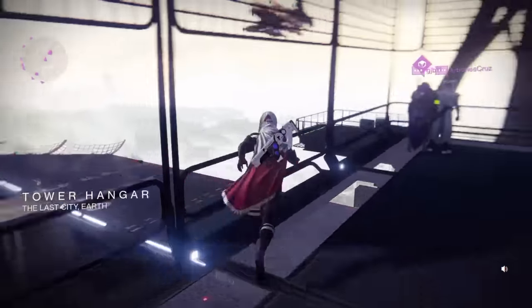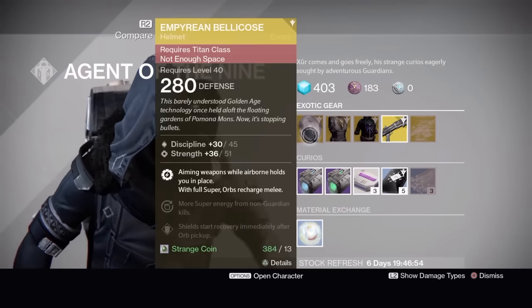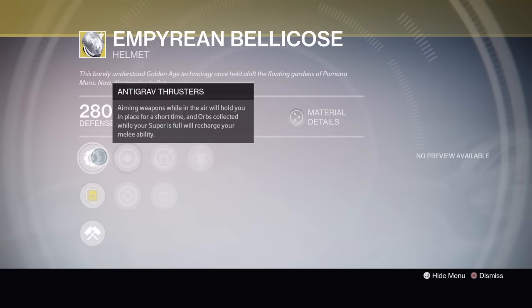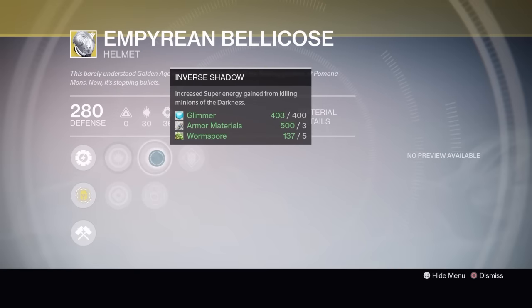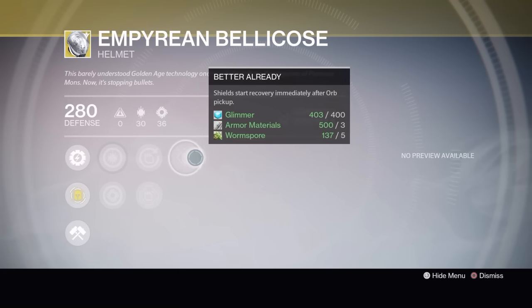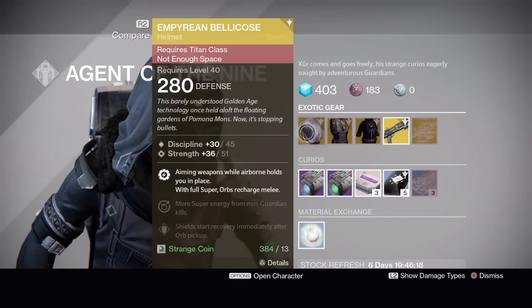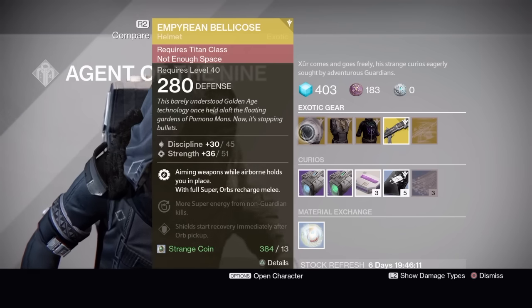As you get in, swing a right to see what he's got for us this week. Titans, you have the Empyrean Bellissard. Its exotic perk is Anti-Grav Thrusters — aiming weapons while in the air will hold you in place for a short time, and orbs collected while your super is full will recharge your melee ability. It's got increased Discipline or increased Strength, Inverse Shadow or Second Thoughts, and Better Already. Not too bad of a roll on it.